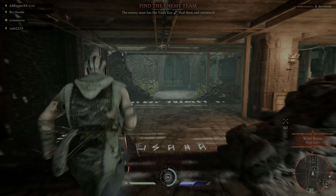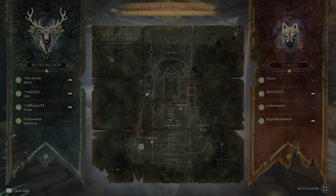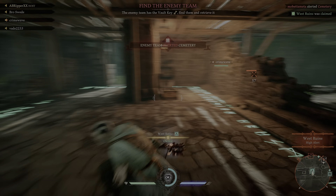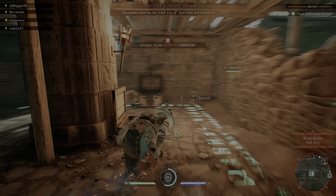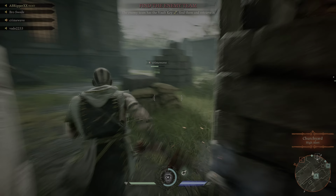You usually want to get these control points because it's going to help your team spawn closer. If you can get all two or three that are up here and take most of them over when you're doing the treasure, it's just going to be super helpful. Okay, we got this one owned.